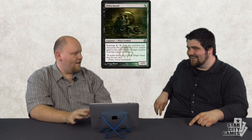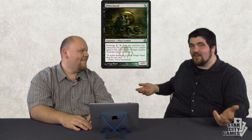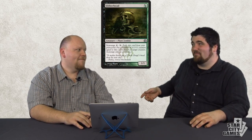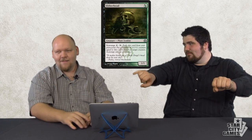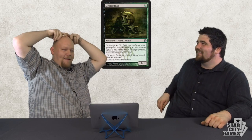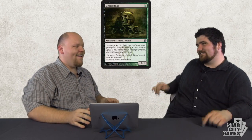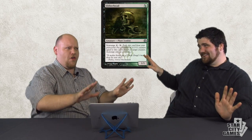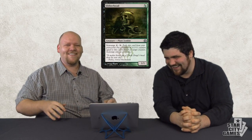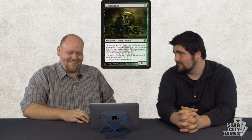Slitherhead in Limited — it's a 1/1 for one. I have rules for Limited, and a 1/1 for one doesn't meet the bar. But being a scavenge for zero is cool. Sluiceway Scorpion — now this card is awesome. Death touch. This is an aggressively costed scavenge too. You can play it, it trades, and next turn pump a guy and attack. This is a card that stops them from attacking, and it's great when you're behind on mana and missing curve drops. It gives you time to catch up. Definitely like this guy a lot.